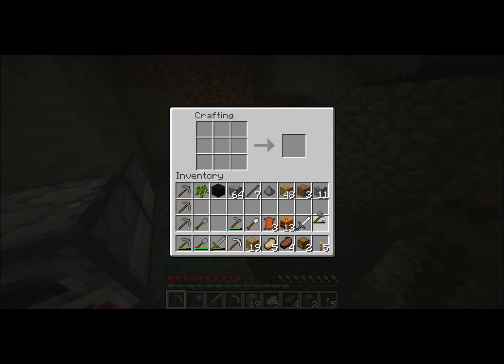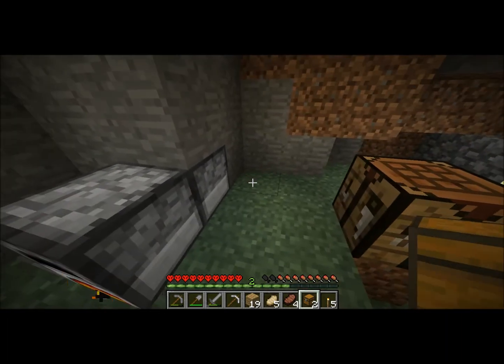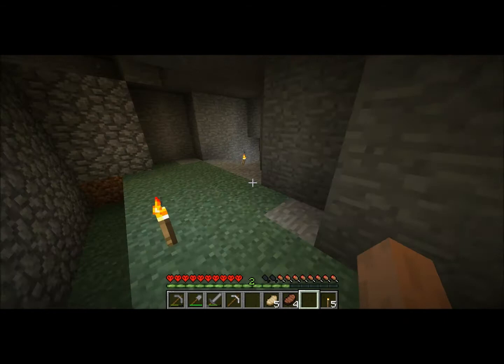And we have one more, we'll make a shovel. We have a chest here, I'll set up my chest, put some stuff away — dirty powder — there we go. Alright, that should be good.